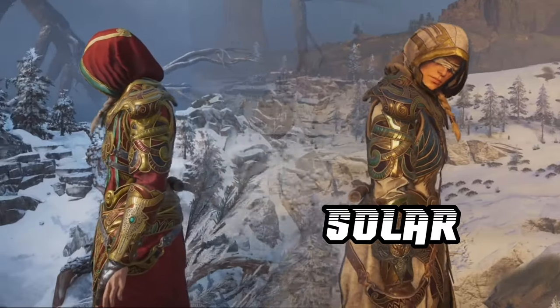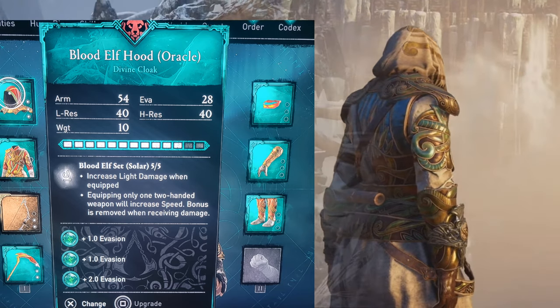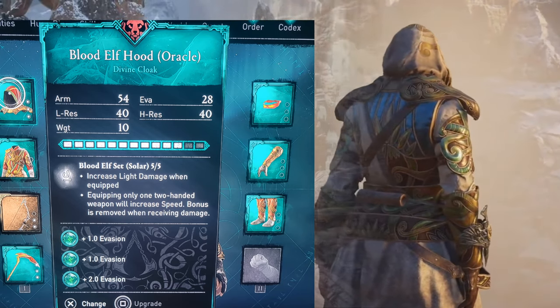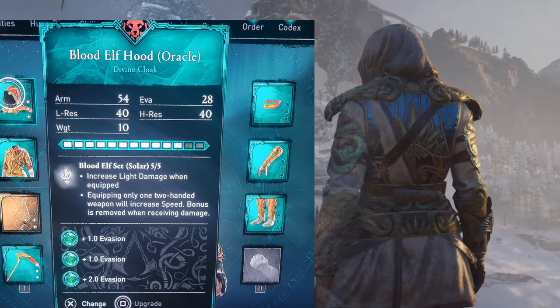All the abilities for the Blood Elf Armor Set Oracle are basically it increases light damage when equipped, and equipped with only one two-handed weapon with increased speed. Bonus is removed when receiving damage.